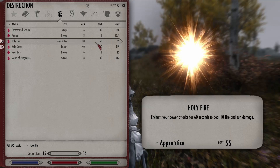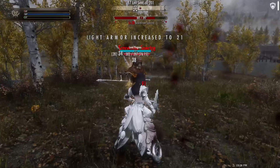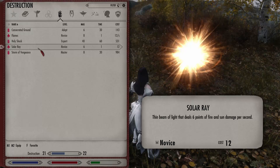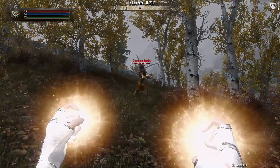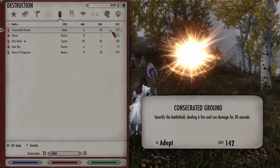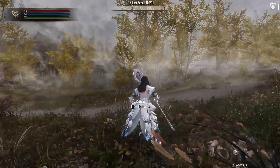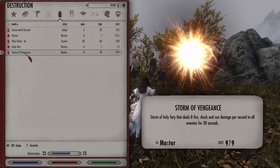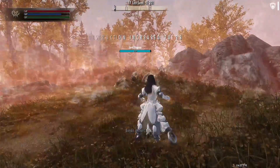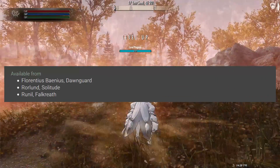Now onto Destruction for Cleric. Holy Fire and Holy Shock are two spells that buff your power attack. One lets you deal bonus fire and sun damage; the other lets you deal bonus shock and sun damage. Solar Ray is a novice spell shooting a small ray of light dealing damage per second. For spells that cover the whole area, we have Consecrated Ground, which surrounds the area with foggy effects dealing sun and fire damage, and Storm of Vengeance, a master spell that covers the area with intense fire visual effects dealing a decent amount of damage. The Cleric Destruction spells can be obtained from the following vendors.